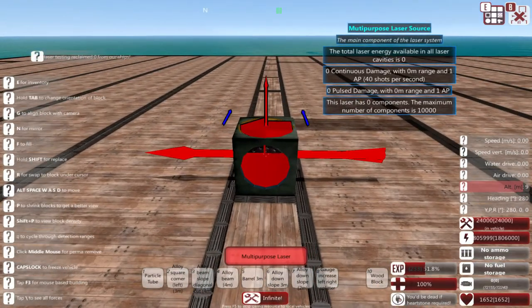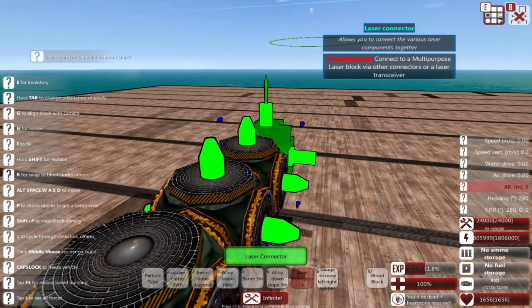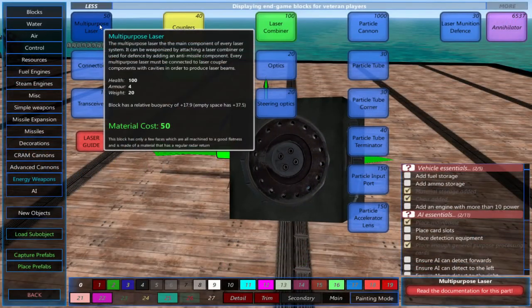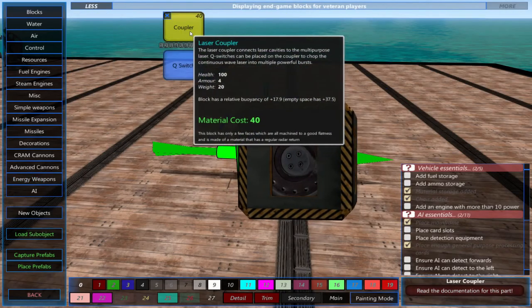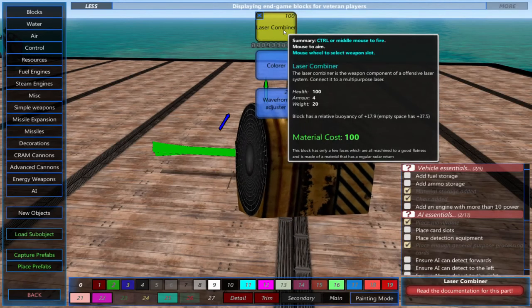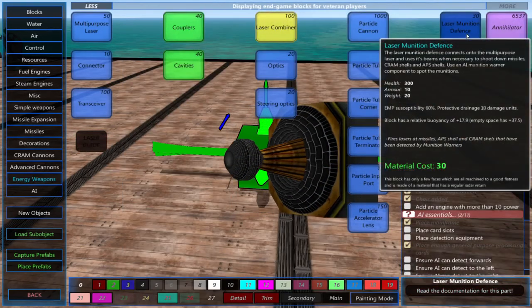Next we'll place some laser connectors. These are used to connect the following components: the multi-purpose laser, laser coupler, laser combiner, laser missile defense, and the laser transceiver.